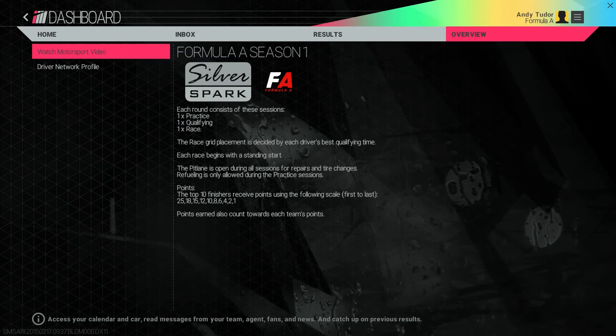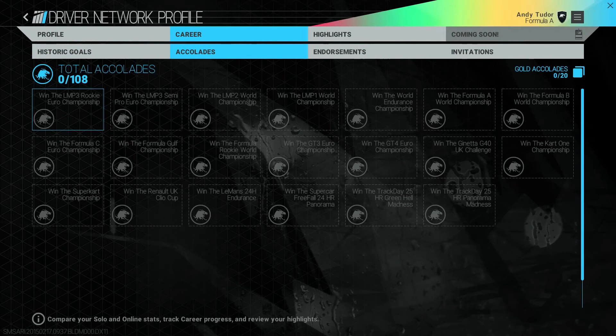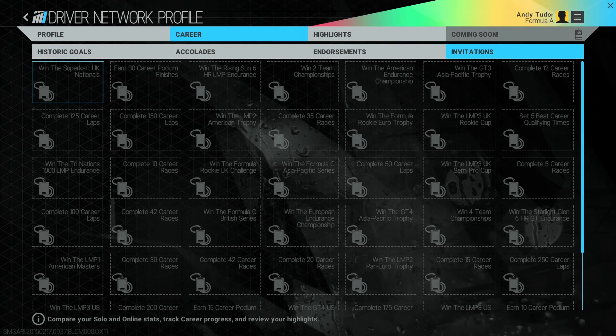You can also check progress on your career via the Driver Network profile. Here you can see progress towards historic goals and Hall of Fame status, any accolades earned that may attract the attention of scouts from other teams, any endorsements signed, and any invitations received to take part in special exhibitions or owners club events. We'll take a look at other parts of the Driver Network in another video.